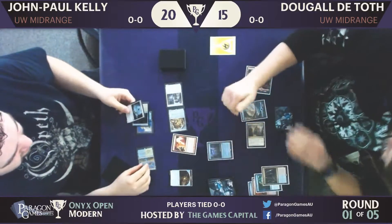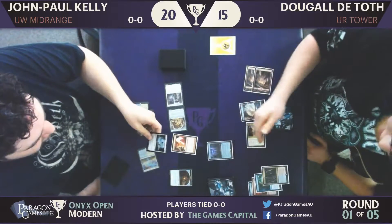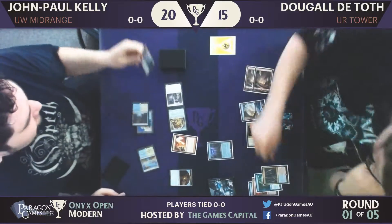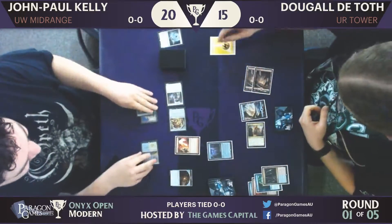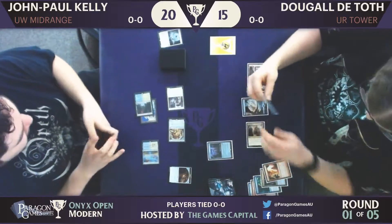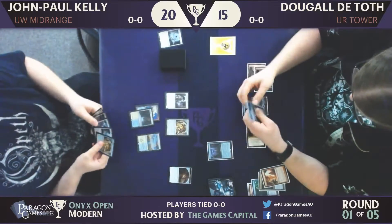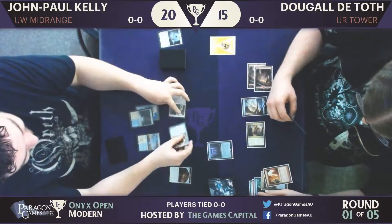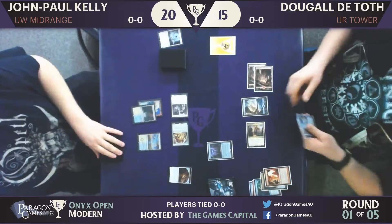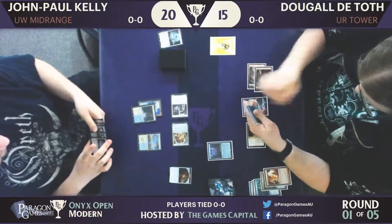Discarding a Fevered Visions. And so that decision by Dougal to target the Selfless Spirit — what do you make of that? I like it. It's a card you just have to kill. The Blue-Red Tower wants to play a bit of a controlling game, and the Spirit just gets in the way of that game plan. So it basically has to be selfless — it just needs to be done.